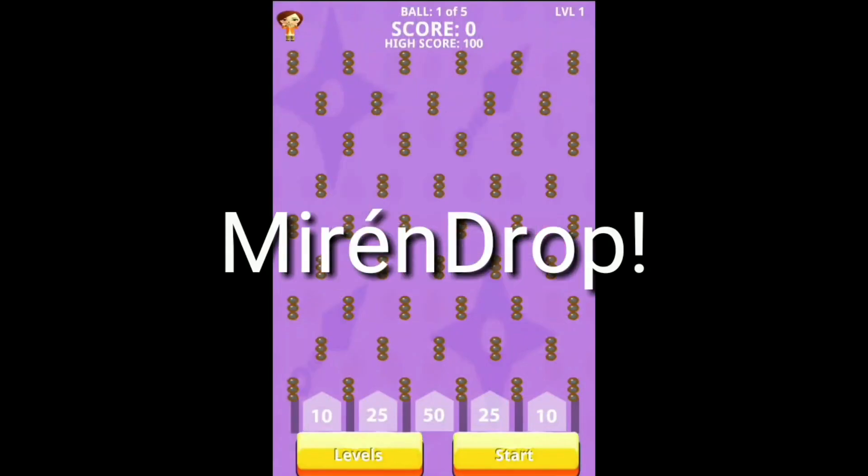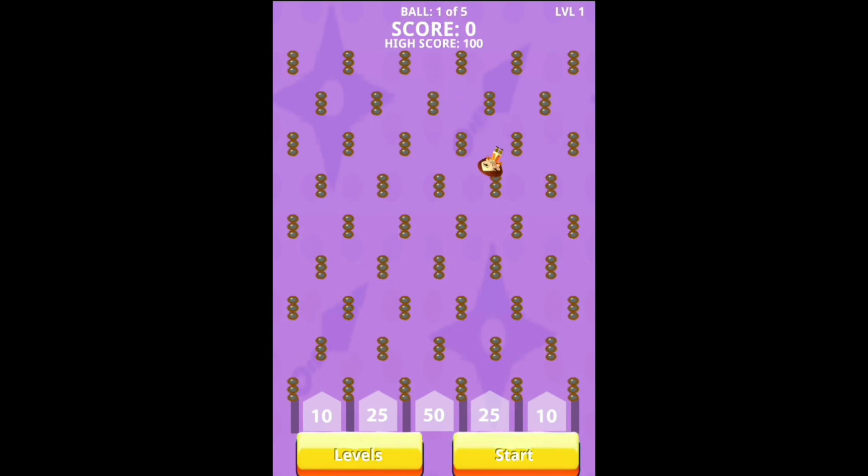Number 8: Merin Drop is an app that lets you drop Erika slowly down a bunch of pegs. Haha, Erika.